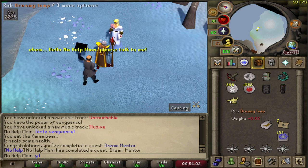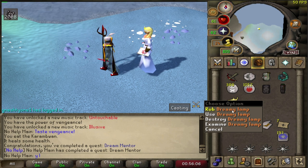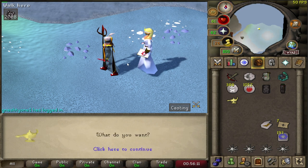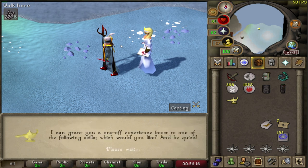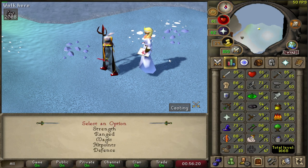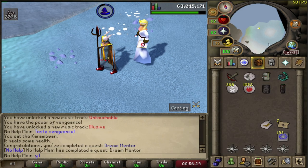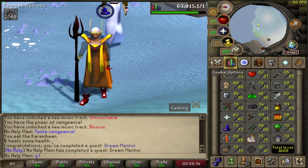Up to 202 quest points. We have a dreamy lamp — you rub the lantern, a little voice speaks to you. We get to choose what to use it on: strength, range, magic, hit points, or defense. I think I'm going to go with magic — let's see how much experience this is. 15,000 magic as well. That is a total of almost 30K magic gained. Not too bad. On to the next one.